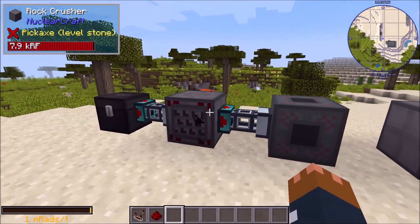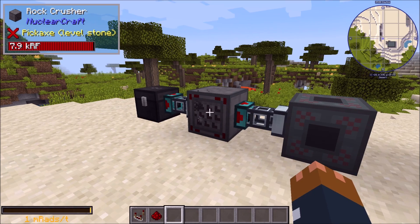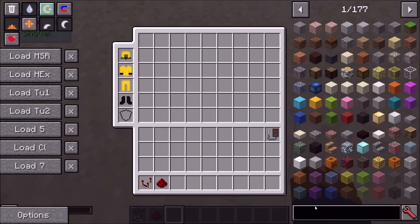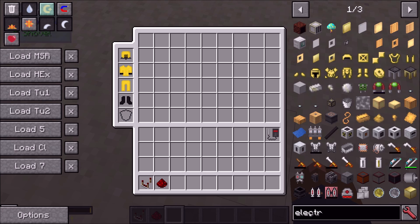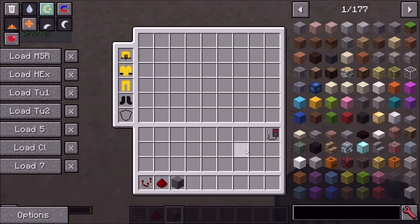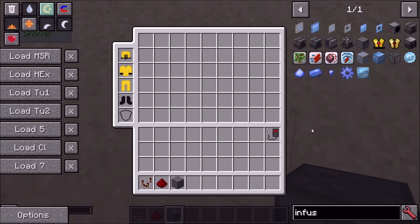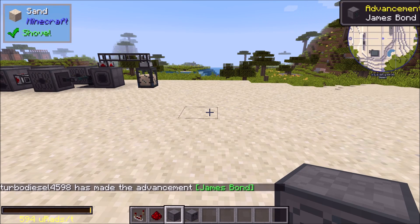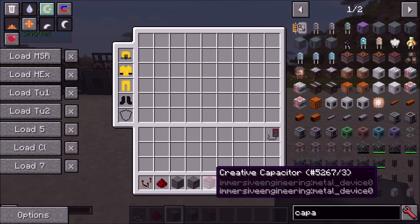The first thing that got added — which is actually a pretty big deal — is side configurations for machines. This is something that needed to be added for so long but it's finally in. I'm going to grab a machine that takes both items and fluid. The infuser would be a good idea, or the electrolyzer which has multiple outputs, or the centrifuge because it's not quite as slow. Let's get the centrifuge and the infuser, plus a capacitor to get some power flowing.